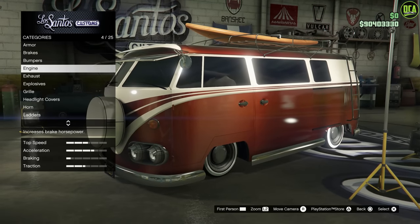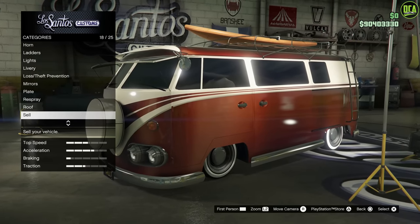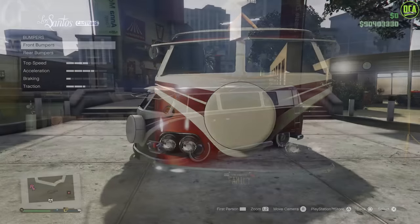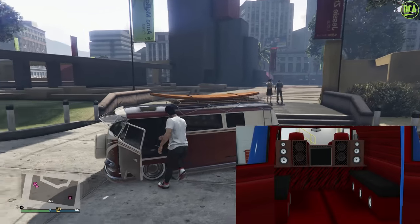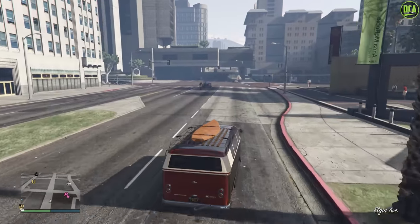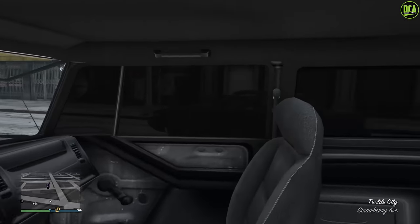It does have decent visual customization, I'll give it that, but the biggest letdown was the fact that it had no interior customization options, which was a major missed opportunity from Rockstar. If we look at the crazy interior customization from Benny's vehicles — even the Yugo Classic 4x4 for example — they could have easily reused most of those assets and made something super creative and unique with the Surfer Custom, but sadly they didn't.